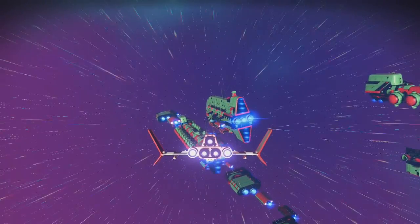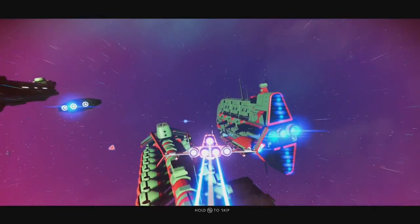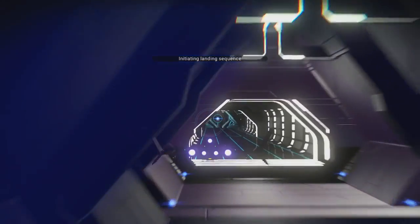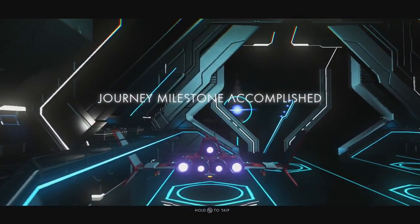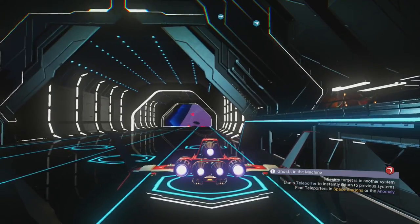For the final jump, warp into the wealthy system and have a look at the type of freighter. The scripted spawn we had earlier is always a regular freighter, but this time it's always one of two capital freighters — the Sentinel family or the Venator family. If you like the way it looks, fly into the space station to create an autosave. If you do not like it or want to see what other systems have to offer, just reload the autosave created in the previous system and warp towards another rich system.